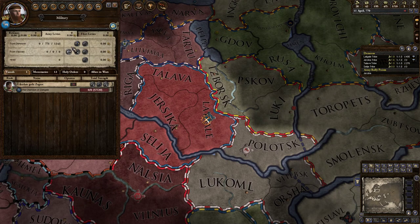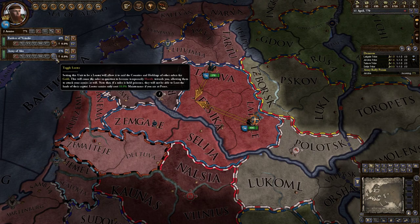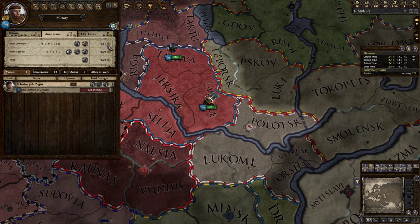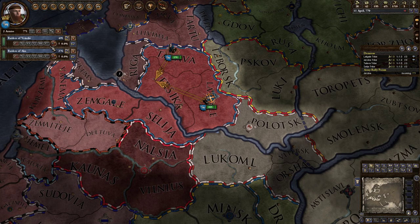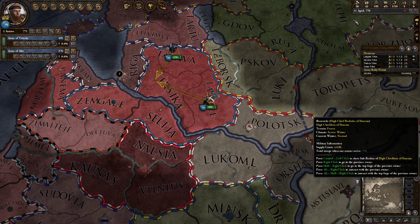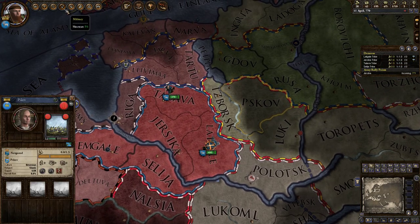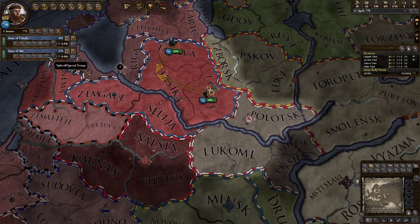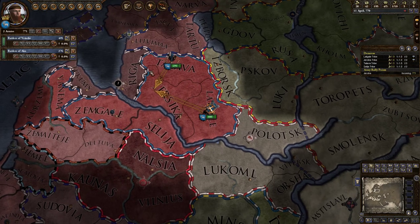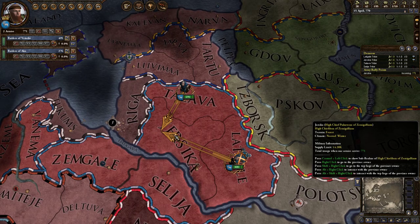So what we're going to do is even the playing field a little while we wait. We're going to raise our troops and toggle them as looters, because that changes it so they cost less money while we're at peace. With looters toggled, they cost 0.11 per month. Without it, 1.15. That's a huge difference — we only make 0.41 a month, so at 1.15 we're losing money. At 0.11 we're still making money.